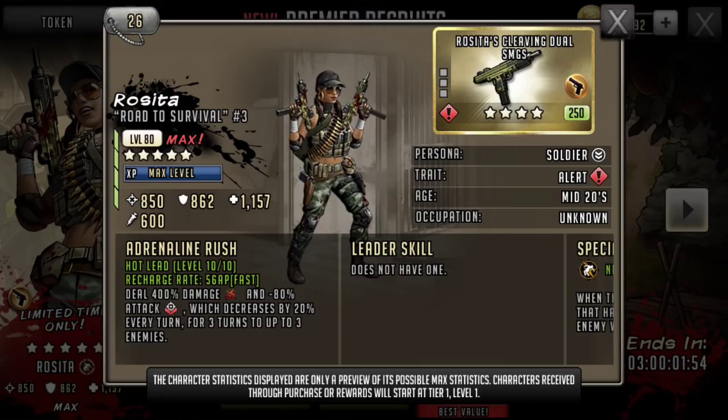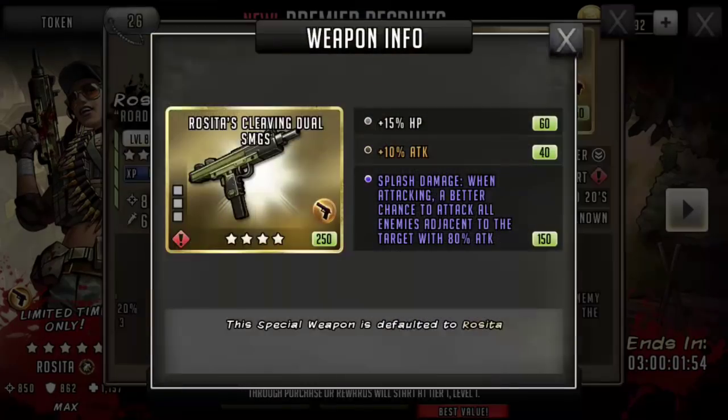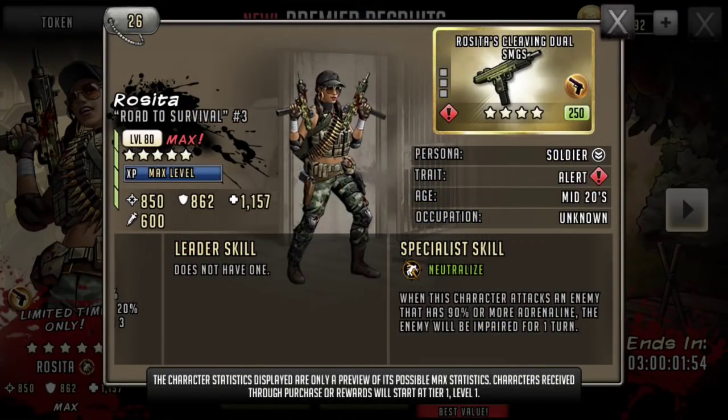This card is exactly what I need for my red squad. She doesn't have a leader skill, but she is a red neutralize and we all know how useful that is. She comes with dual SMGs — would definitely need to improve the stats on those — plus 15 HP, plus 10% attack. But that splash damage though: when attacking, a better chance to attack all enemies adjacent to the target with 80% attack.